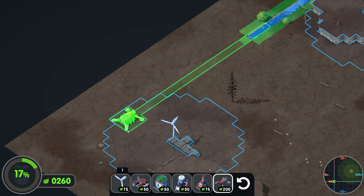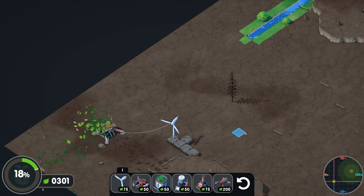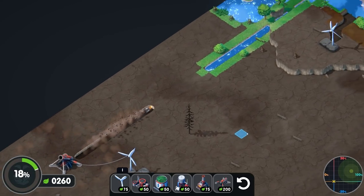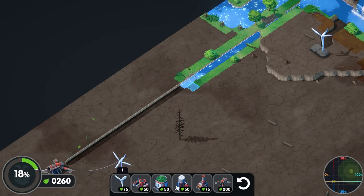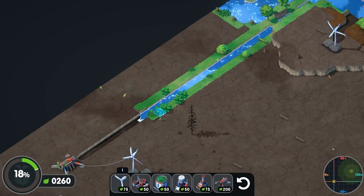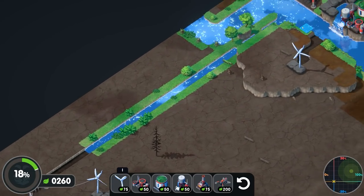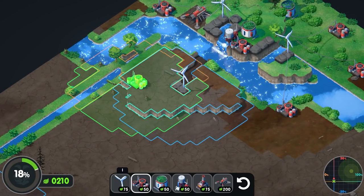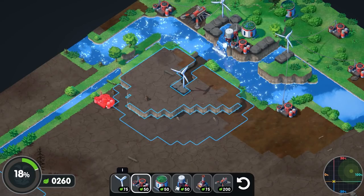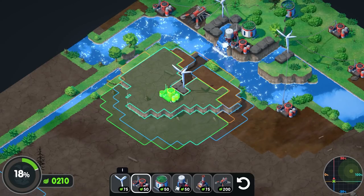I want to connect up this river if I can — which I can. Fire the drill, it digs along and then connects that up. You can see the water will now come along and, because it's touching the side, it's cleansing it and establishing this river bank. It only goes so far — just as far as it needs to. Let's continue working on this.